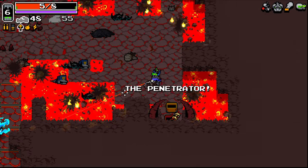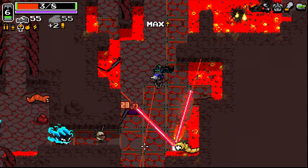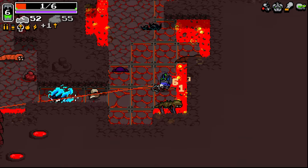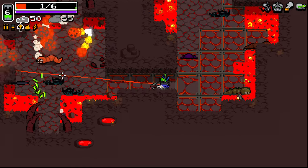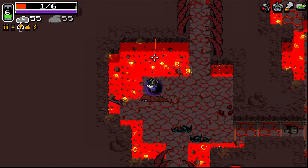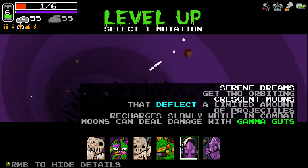The penetrator - I forget how it works, but it seems pretty good. I remember now - it's a very strong bolt, a heavy bolt. As it passes through enemies, it fires splinters. Pretty good for wide areas. Now we're using two different ammo types, which I think is going to be pretty good for us. We have managed to take some damage again though, which isn't great. We'll take Serene Dream for a little bit of safety here.